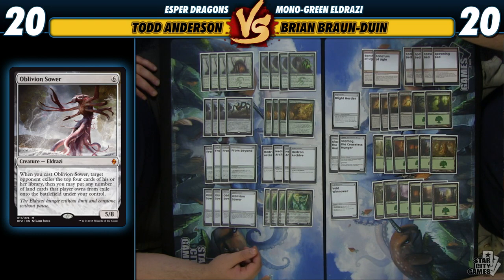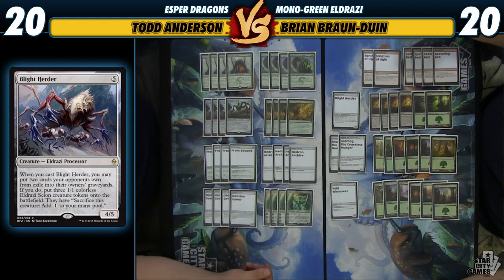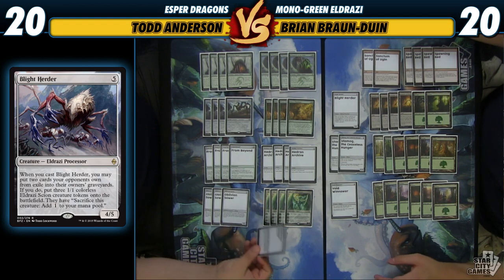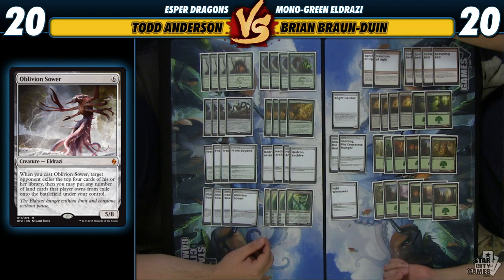We have one Blight Herder — if you get to use its ability it's one of the most powerful cards in the set, but it's hard to consistently set that up, which is why I only have one. Oblivion Sower is a good way to set it up: play Oblivion Sower, exile four of their cards, and next turn play Blight Herder to put non-lands in their graveyard and get three 1/1s. Notably, the ability that makes the 1/1s triggers on casting rather than resolution — so even if it's countered with a Silumgar's Scorn or Scatter to the Winds, he still gets three Spawn. Similarly, Oblivion Sower and Ulamog are also on-cast, so even if they counter your big payoff spell, you still get something out of it.